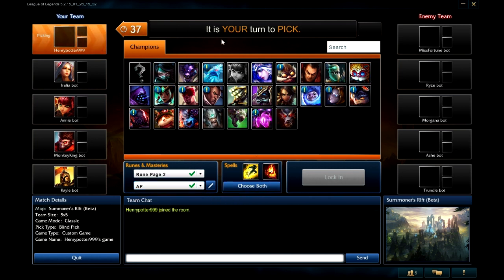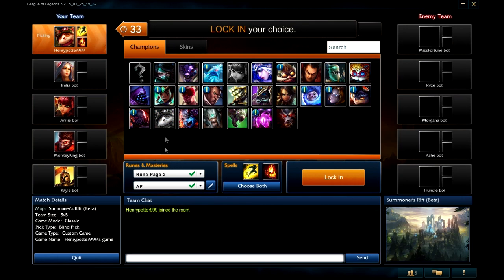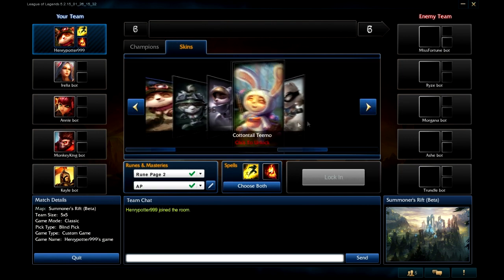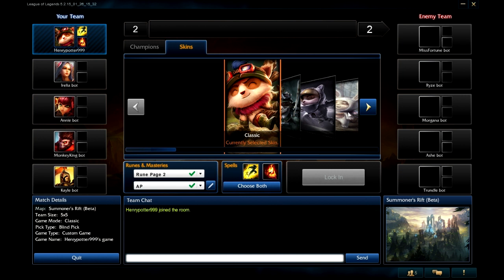I am going to be choosing the champion called Teemo. Every time when you choose a champion, they give you a certain line that they say. Then you press walk in, and if you have any skins for the champ then you can choose them, but unfortunately I do not. So I am going to be going with the classic skin.